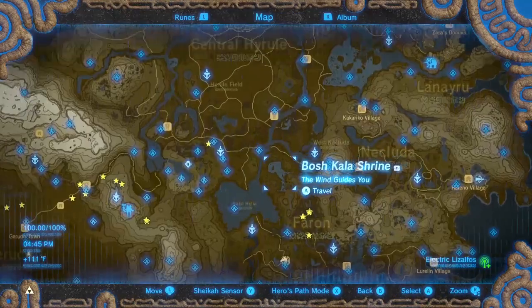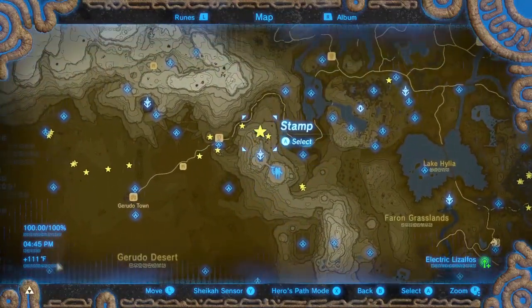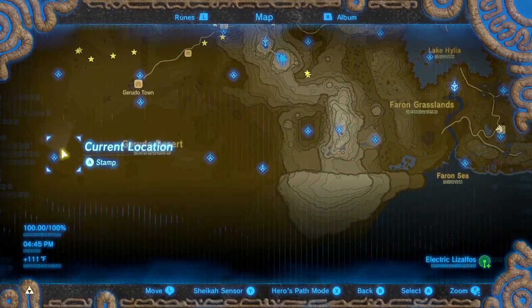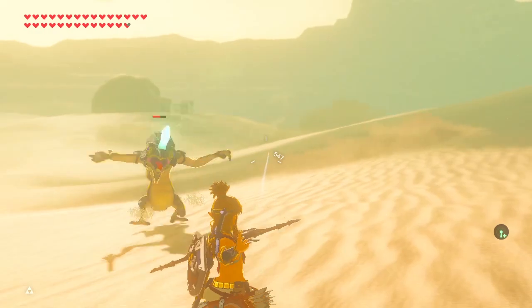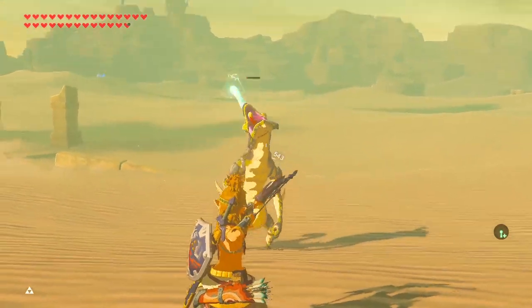Yellow Lizalfo's Tails can be found from Electric Lizalfos. There are places where they always spawn, but they also spawn randomly throughout the Gerudo Desert. Don't be too close when hitting them with a headshot.